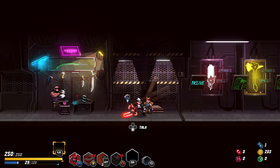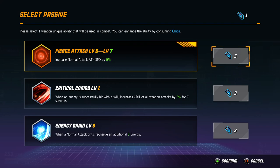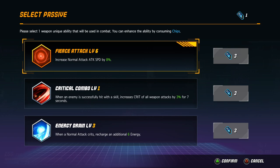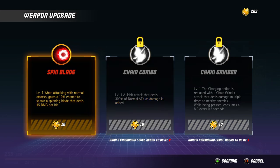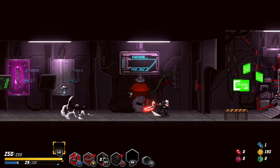Hello everybody, so we're back with another Blade Assault run. Today we're going with the Chainsaw — Bladesaw — whatever we said we're going to go with. I've already used my chips here for 8% attack speed. I could have gone for crit chance, but I realized you only have 3% crit chance anyway, and this gives 1% more. Now let's buy this: with normal attacks, gain a 10% chance to spawn a spinning blade that deals 15 damage per hit. Let's buy that and start the run right away.